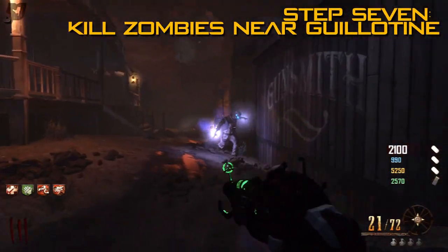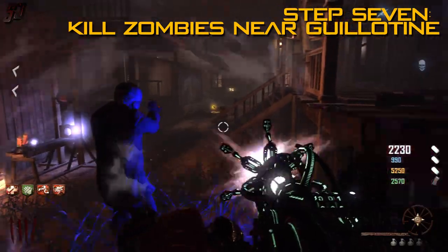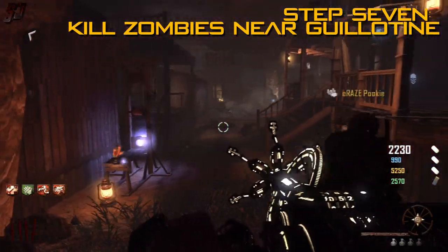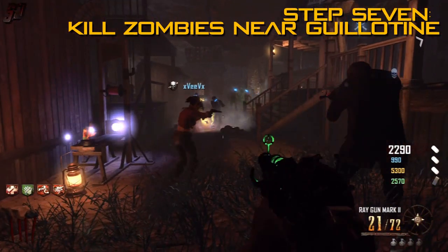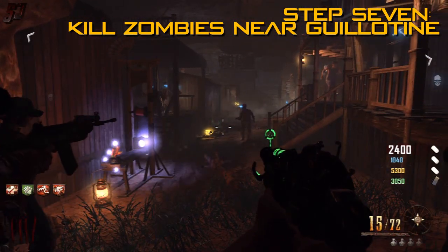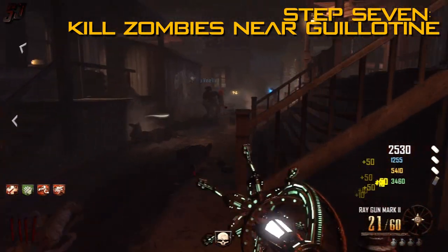The next part requires you to kill zombies with glowing hands specifically near the guillotine. When you kill those near it, the glow will go to the crystals — you can see it revolving around the crystal — and we need to get five of those glowing lights going around the crystal. Try to do this Easter Egg as early as possible because the higher the round, the harder it gets. Always keep a crawler or at least one zombie at the end of each round when you've got stuff to do.